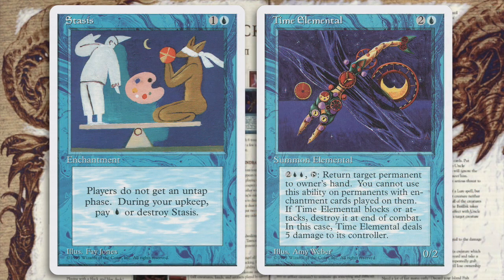Card combo sideboard. Time Elemental works quite effectively with Stasis, an enchantment which states that players do not get an untap phase. Time Elemental returns a target permanent to the owner's hand, so at the end of your opponent's turn, return the Stasis to your hand using the Time Elemental. On your turn, untap as normal and then recast the Stasis during your main phase. Playing with a black and blue deck? Having nightmares about Bog Reefs? Can't get rid of those pesky black creatures with your Terrors? Try a novel approach: play with the Ragman.